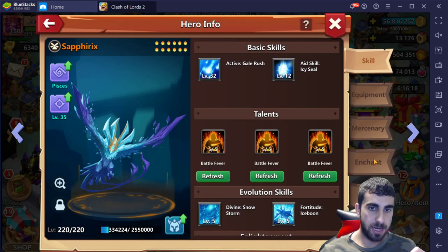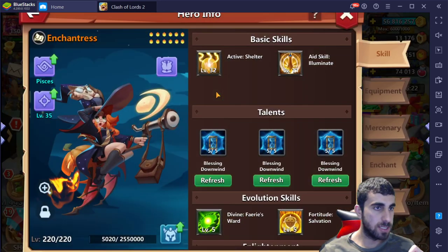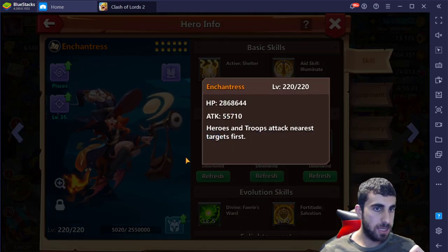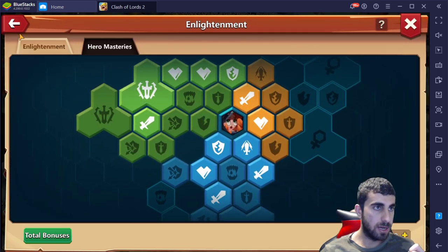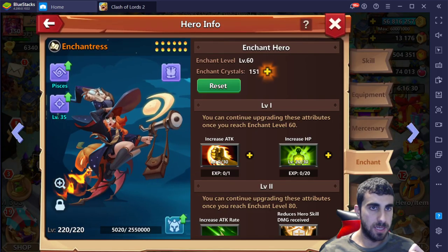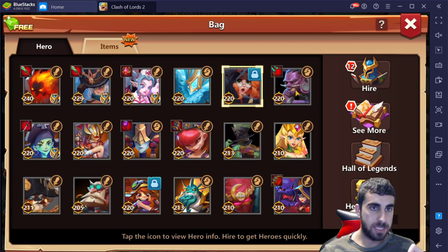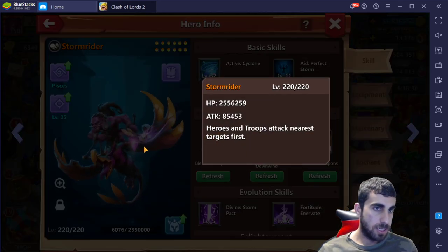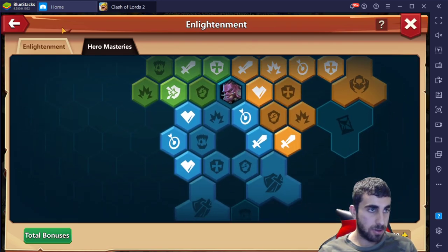Enchantress at 2.8, attack is right there, mastery wise not bad at all, enchant level 60, and those are the glyphs on that. Storm Rider with the winter set — 2.5 mastery wise looking all right.